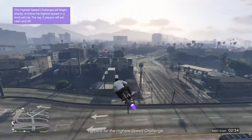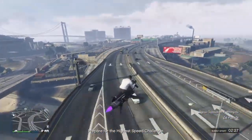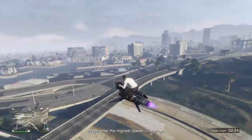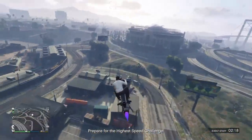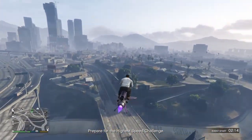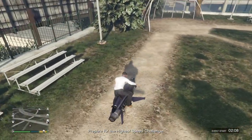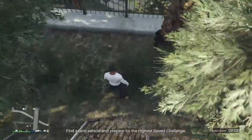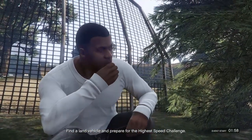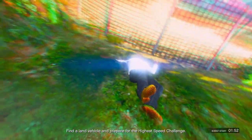Once you load into GTA 5 Online, go and find a peyote plant. I think there's one by the baseball field, so head there. Once you find the baseball field, go to the peyote plant and press right d-pad on it. Make sure you are in passive mode before you press right d-pad, so people don't kill you while you're buying stuff.